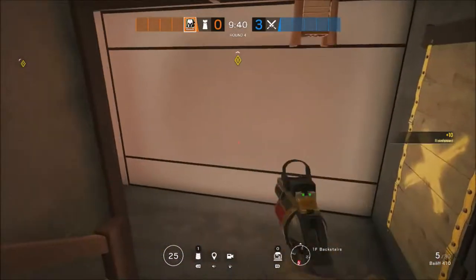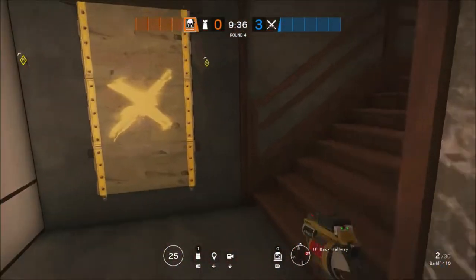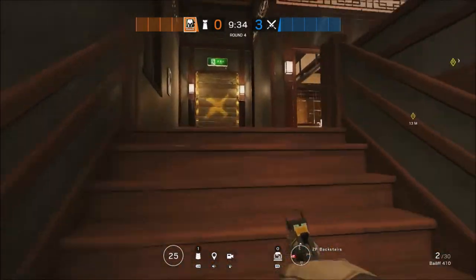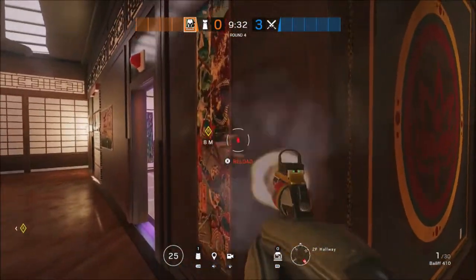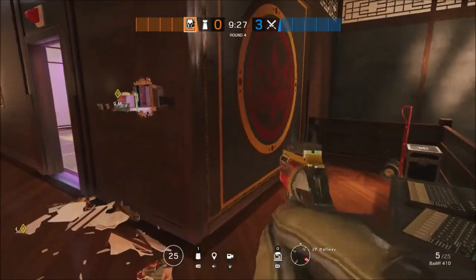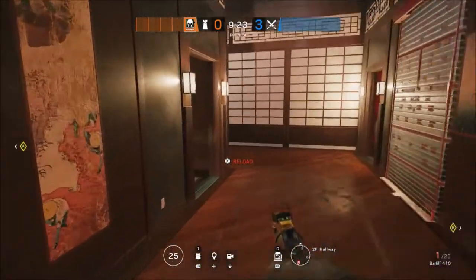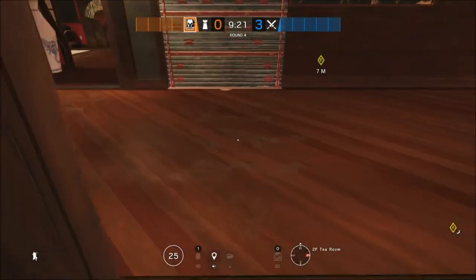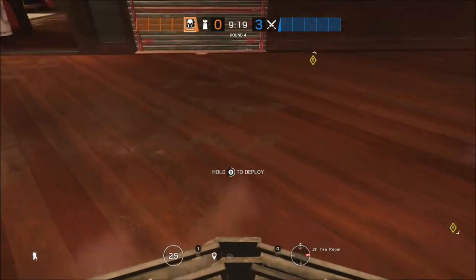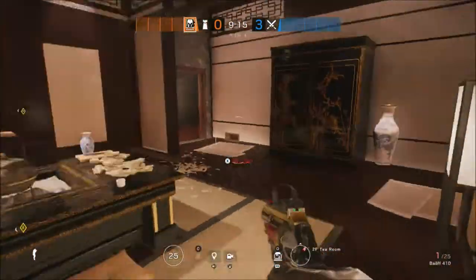Maestro is then going to hop down the stairs and shoot a few holes into the bathroom wall. This is to help the roamers downstairs get a line of sight and protect that bathroom and toilet. You're then going to head back to the top of the stairs and shoot a few more lines of sight at head height in the wall into Karaoke — this is to help your Evil Eye get an angle onto the top of the stairs — and then place that shield we mentioned.